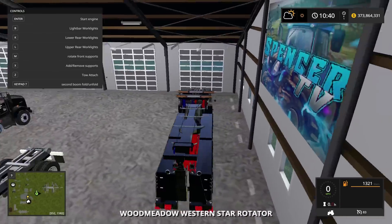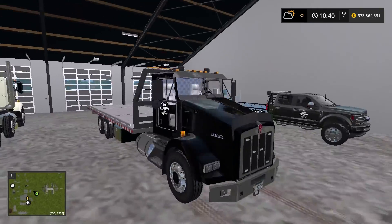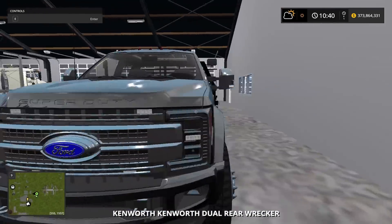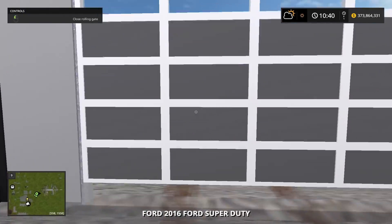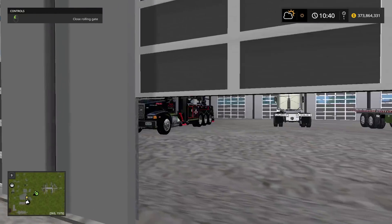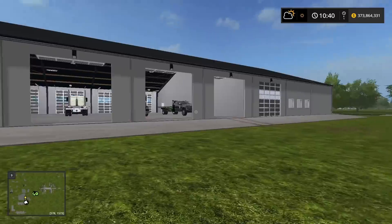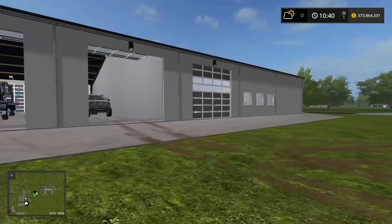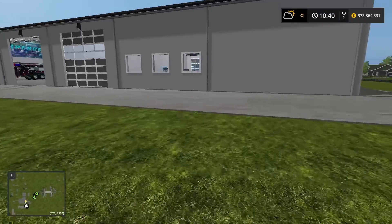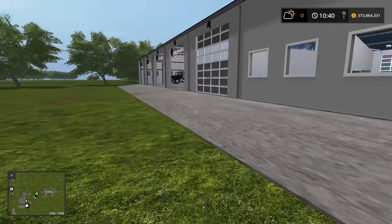Inside we've got a huge wrecker, and this Western Star rotator — this thing's a beast, a dual wrecker for when we need anything bigger. Then our 2016 Ford Super Duty. We are on the Moe Map version 3, which has an interstate system — the only map I've ever seen with a working interstate like that.